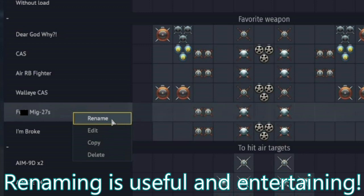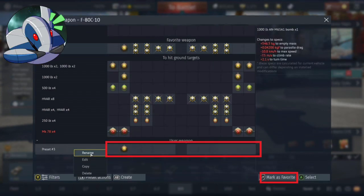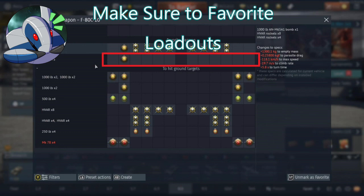One thing you might want to do with loadouts, even though it isn't necessary, is rename them so you have some idea of what they do. You can go with bland names or whatever you want — the game doesn't care, it's more just for your reference. I'd also highly recommend marking loadouts as favorites, which puts them at the top instead of the bottom. This game does it the opposite way from most games like Call of Duty, so if you want your loadouts easier to access from the spawn screen, go back and favorite the ones you plan on using.